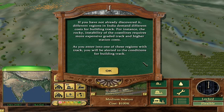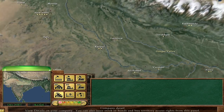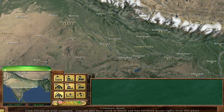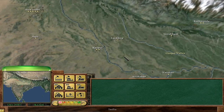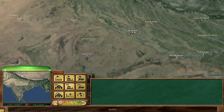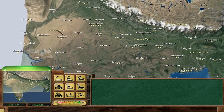If you have not already discovered it, different regions in India demand different costs for building track. For instance, the rocky instability of the coastlines requires more expensive graded track and higher station costs. As you enter into one of these regions with track, you'll be alerted to the conditions. I think this is a really nice feature, but I don't like the fact that the borders aren't clearly defined or marked, so I've got no idea where they are and I only get told about them once.